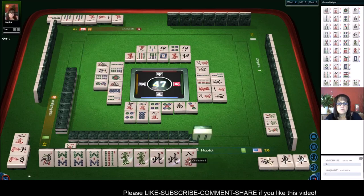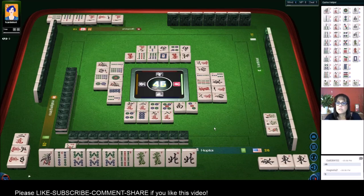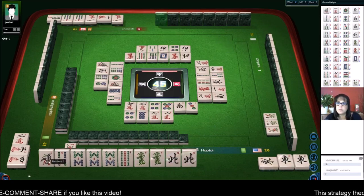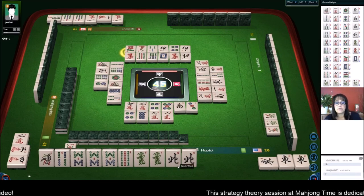There are no green dragons out right now - this will be a nice hand if we can get there. Two dots. The challenge is we do not have a pair yet. There are two nine bams out and two one bams. We just drew this four and there are none out, so that might be a good pair for us.